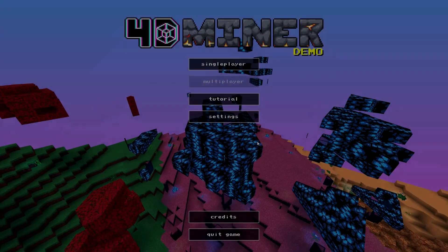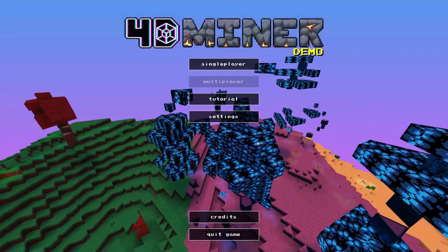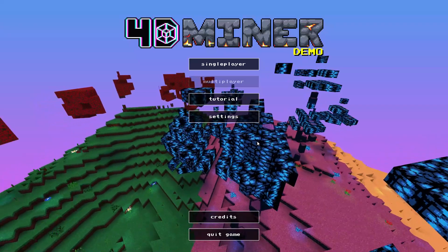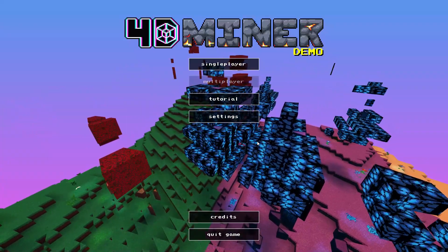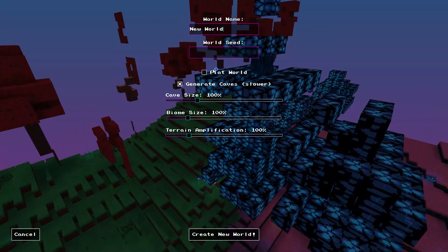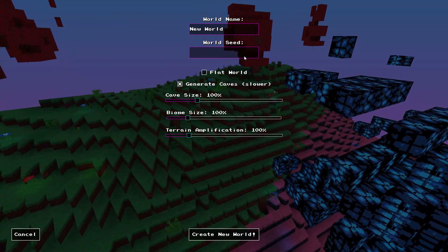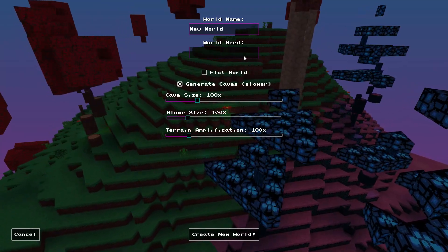What's going on guys, my name is Lubcubs and welcome back to another video. This is 4D Miner — Minecraft in four dimensions. It's pretty trippy. We're gonna create a new world here. What should our world seed be? I think it should be some very intelligent number, maybe like...